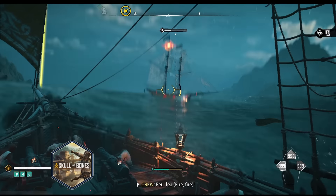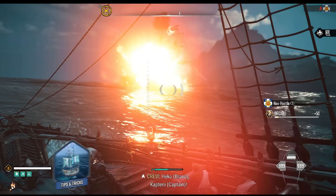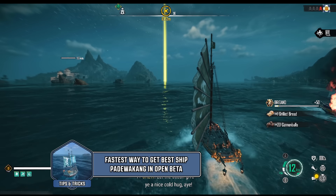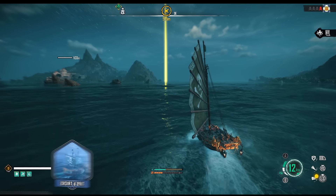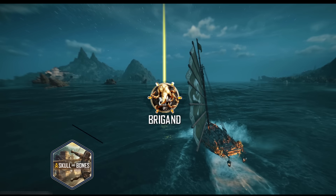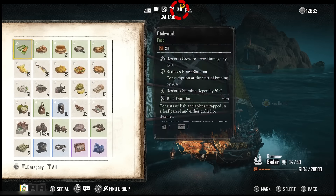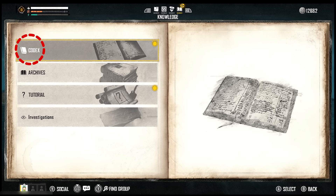Hey, what's up everybody, it's Pablo 1713. Welcome to Skull and Bones' fastest way to get the best ship for dual count in open beta. Once you reach the maximum level available in open beta, which is Brigand, you'll be able to unlock the blueprint for the best ship in the game.